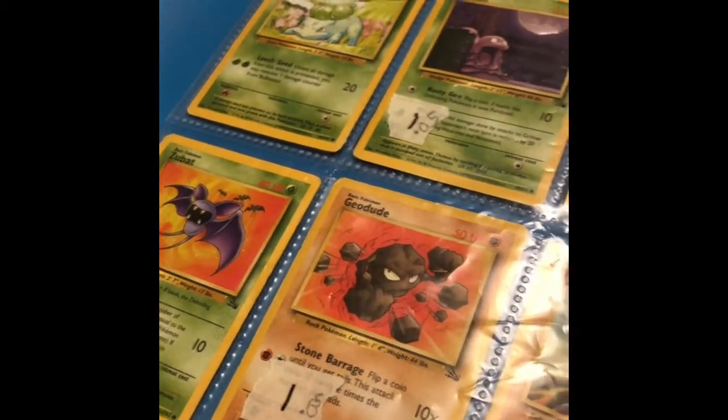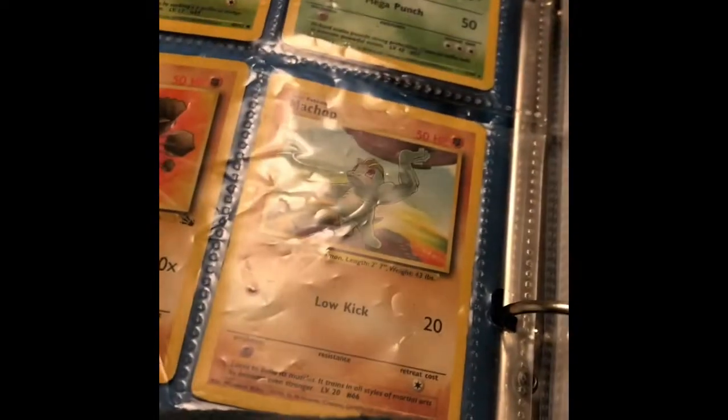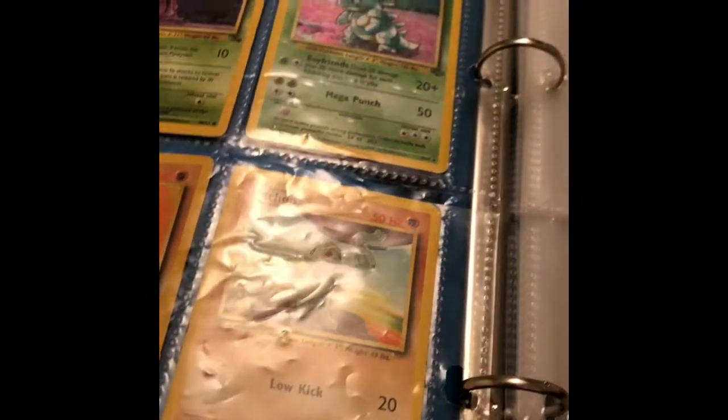So these are my B-Sets: Bulbasaur, Grimer, Angel Queen, B-Set Holo, Zubat, Geodude, and Machamp. We got Machamp right there — several Machamps in this set.